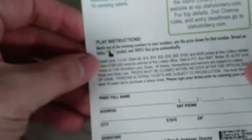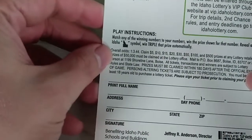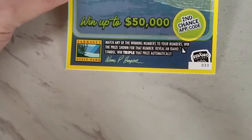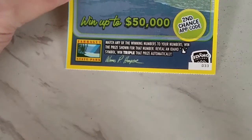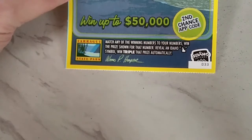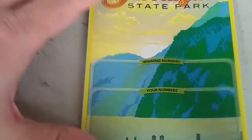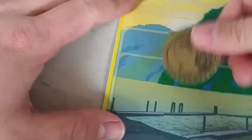Odds are one in three forty-four. Match any of the winning numbers to your numbers, win the prize shown for that number. Reveal an Idaho symbol, win triple the prize automatically — as if we can't win that. Okay, here we go, I got my trusty Mario coin from Mario Odyssey.